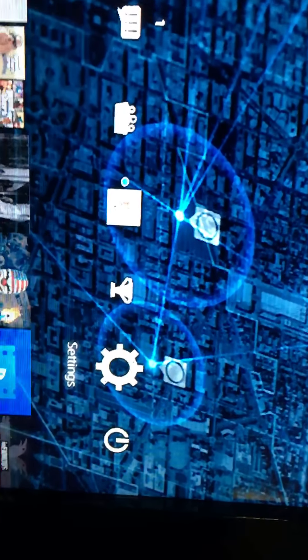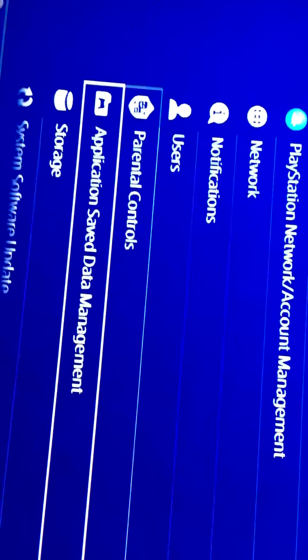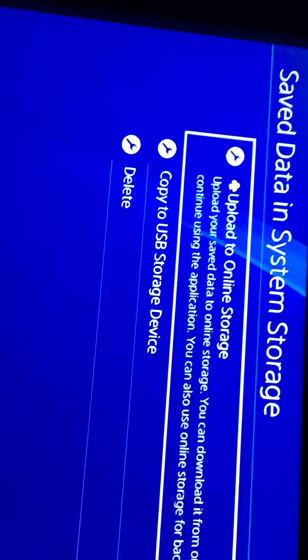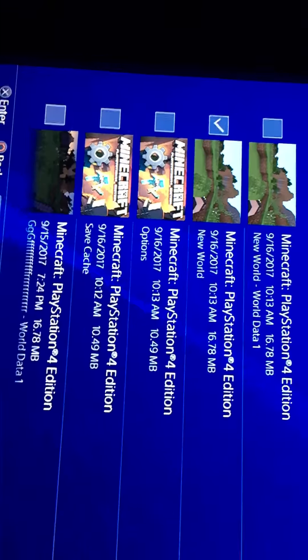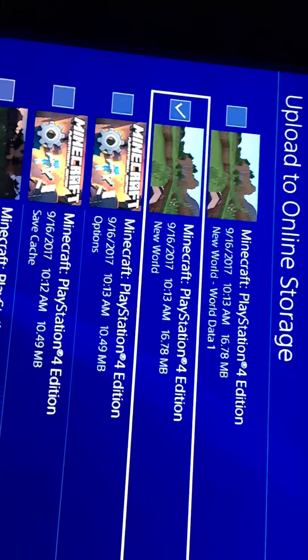You go to settings after you load the world, then you go to application save data management. Go to the first one — oh yeah, you need PS Plus too. Press X on that, then don't press world data one, just go to new world and press upload, and then it should be uploading.